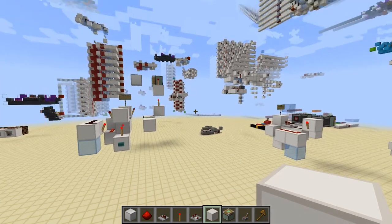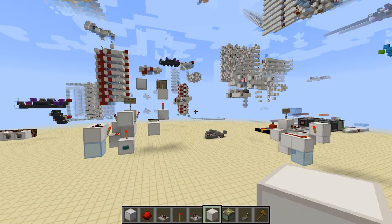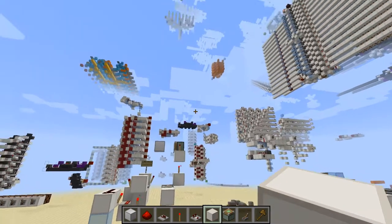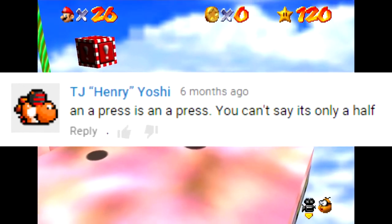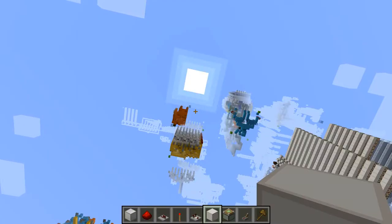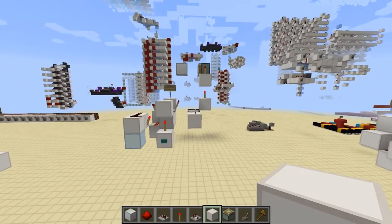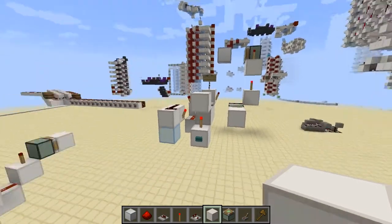Hello everyone. Today I want to show you something Amino recently showed me, called a long one tick pulse. But a tick is a tick — an A press is an A press, you say. I know, I thought so too. But there's always that weird case that makes you question how the heck Redstone was even coded in the game.